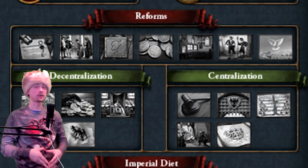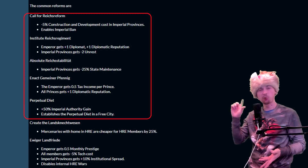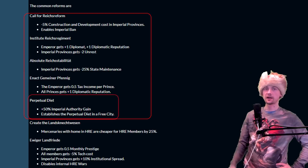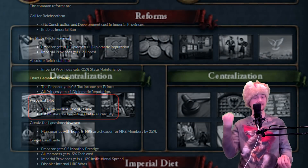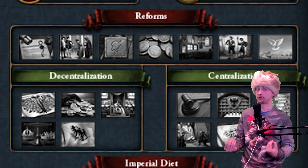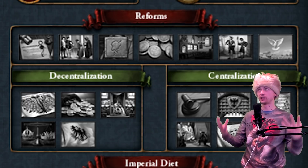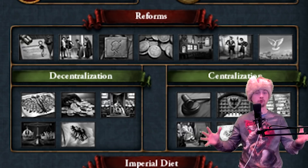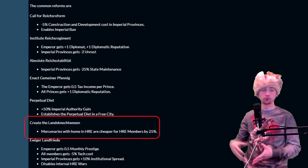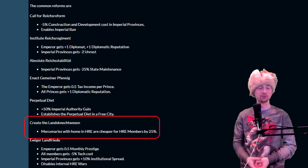As the Emperor, you have at the beginning only the common reforms. There are several of them and the first five are quite similar to the old ones, giving general bonuses both for the Emperor and the members of the Empire. After unlocking the fifth reform, you can start choosing either the centralized or decentralized reforms depending on your strategy. The sixth reform gives a mercenary cost reduction from HRE mercenaries, which might be quite interesting considering the mercenary changes in the next patch.